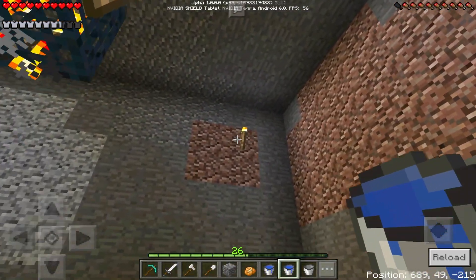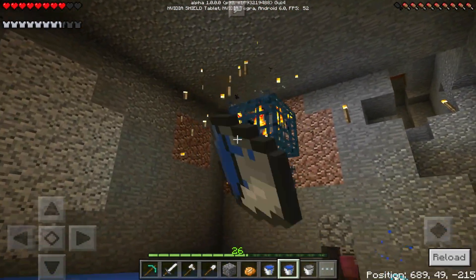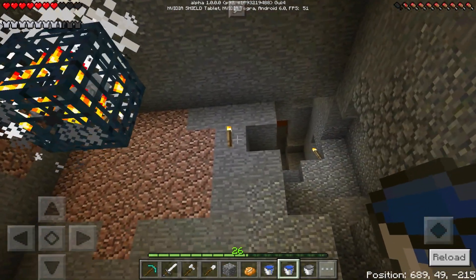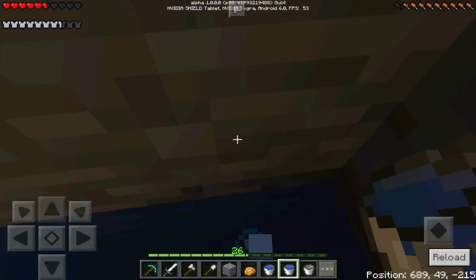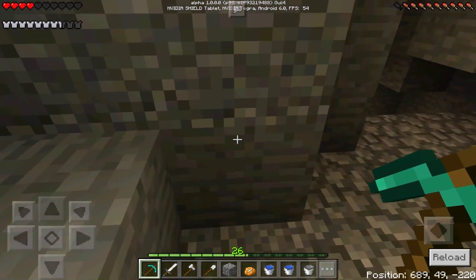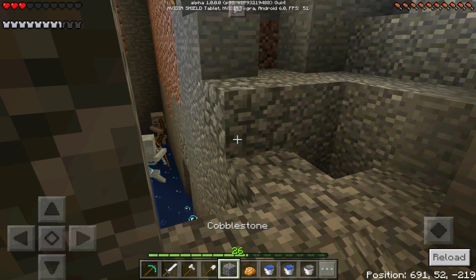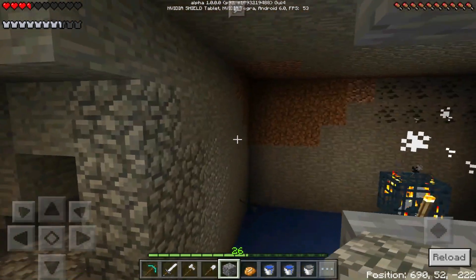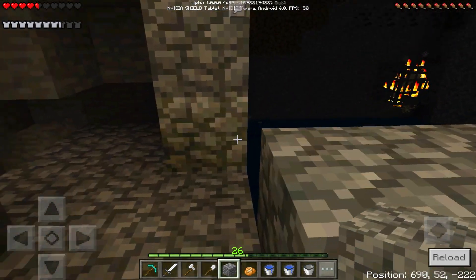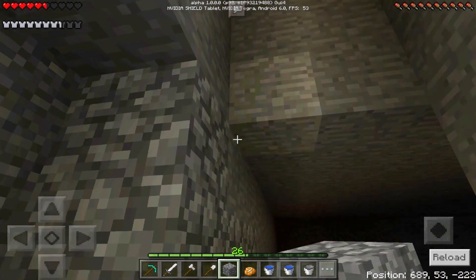Now we've got to take out all the torches because we don't want them to block spawning. They're going to start attacking me — this is where armor comes into play. They're being pushed down now. I'm being attacked — let's get out of here before we die! Okay, I'm out. They're going to start to attack each other, that's fine. There's still one more torch I need to get rid of — last torch is right here. There we go, guys — we've maximized the spawning. Now all we've got to do is close off this room.